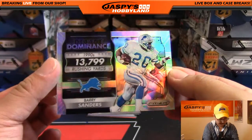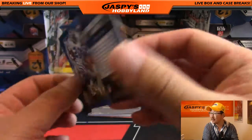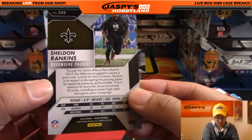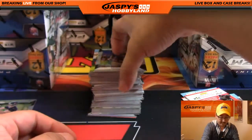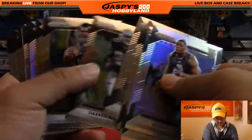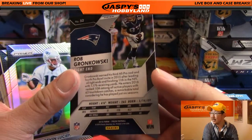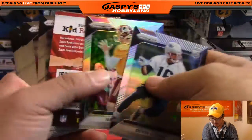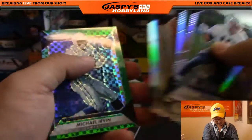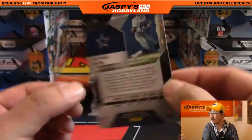Nice Barry Sanders refractor right here — Decade of Dominance indeed. These refractor inserts, not numbered, but still cool nonetheless. This one is numbered — that's Sheldon Rankins, 91 out of 149 for the Saints. Rob Gronkowski Orange, that's 223 out of 299 for the Patriots — that'll go to Seth. And nice Michael Irvin, 41 out of 49 on that one.